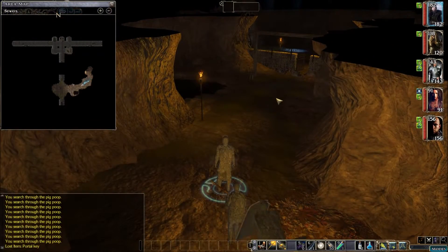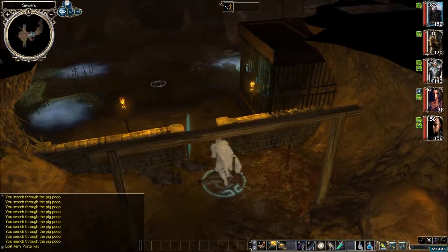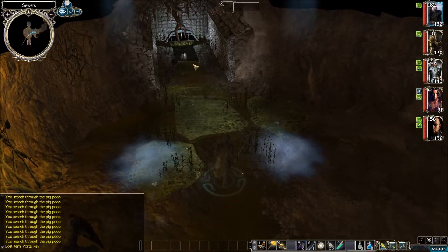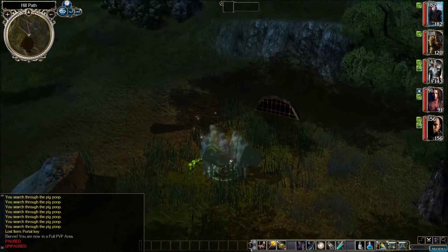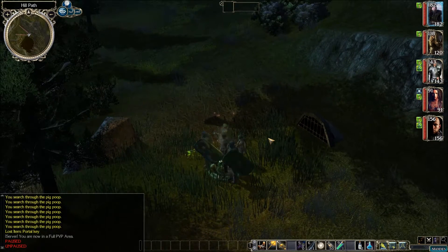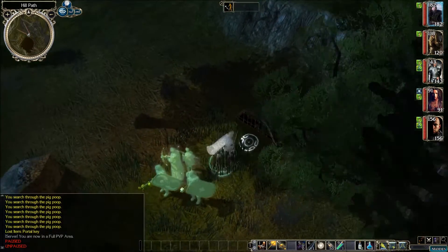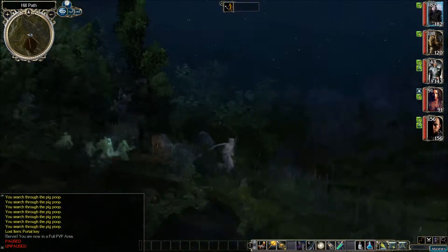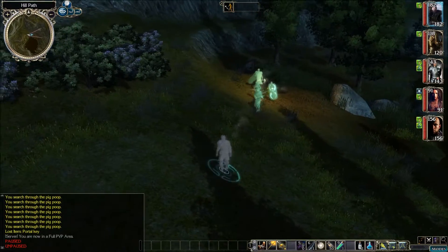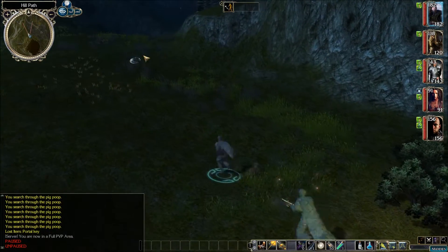Let's take a look at the map. We still have this sewer exit over here too. For the hell of it, let's see where this goes — okay, we're back outside. We're right over here. We can't get back in from here though. Is there anything else over here possibly? No. Alright, I guess we've got to make our way back up to the sewer entrance. I'll see you there.